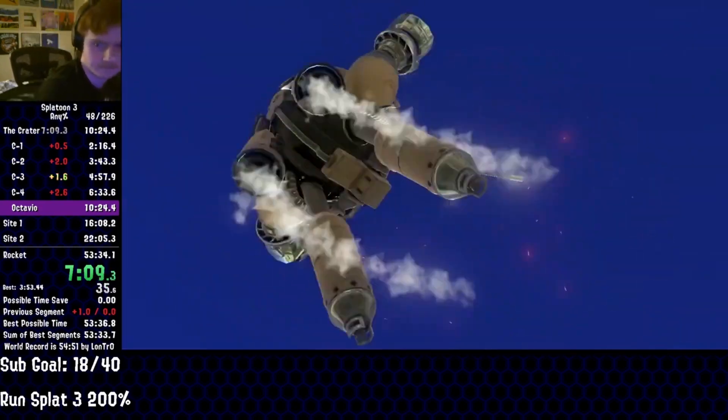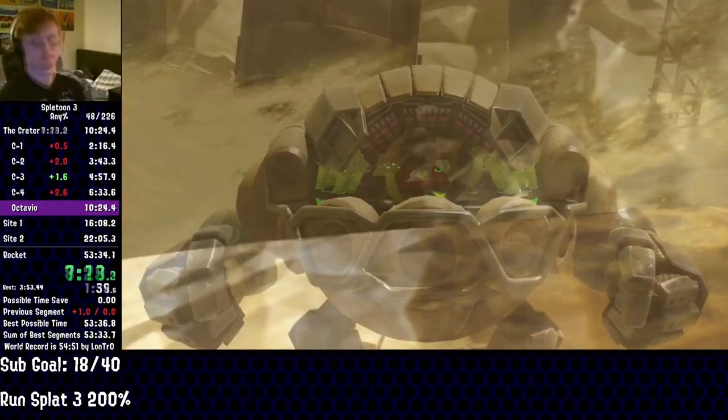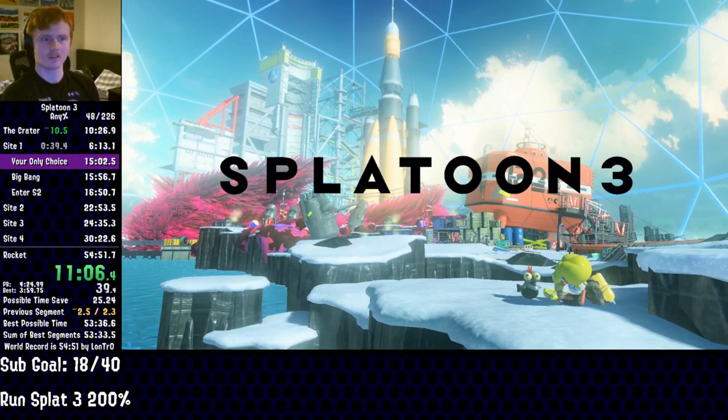Octavio's boss fight is up next, and after a long unskippable cutscene, we're sent into battle. Mowing through all three phases of the fight, Lontro is finally able to enter Alterna and actually start the game.